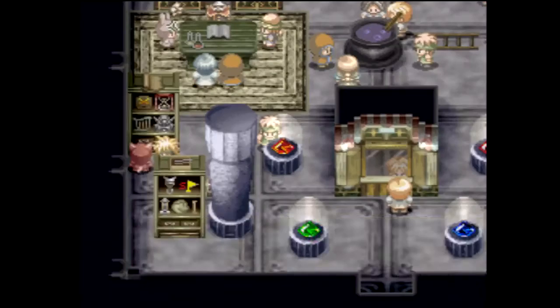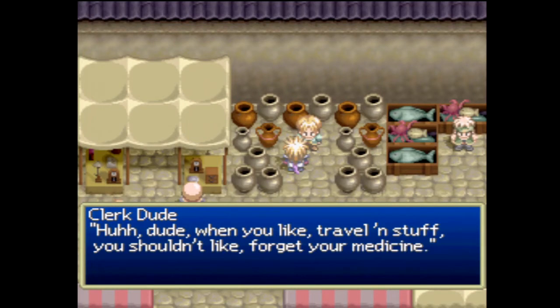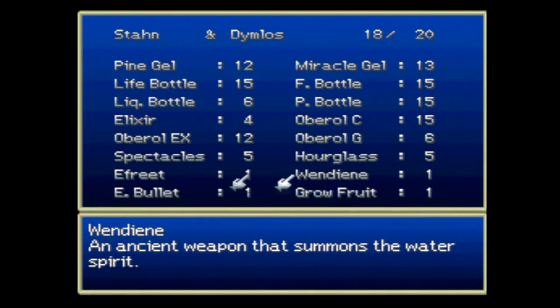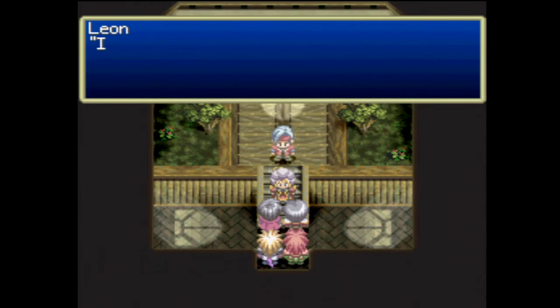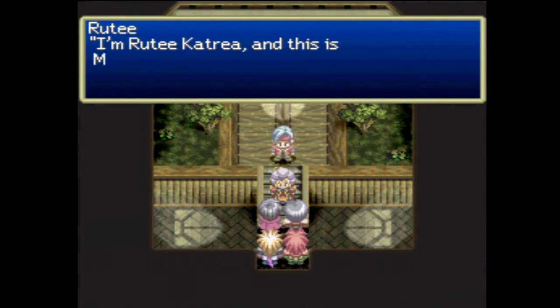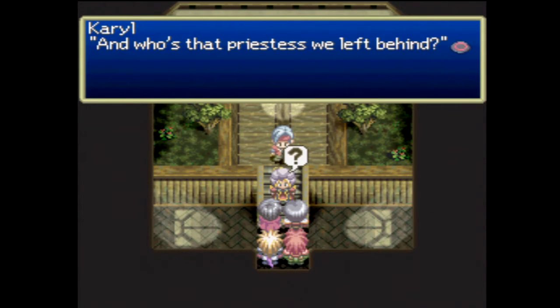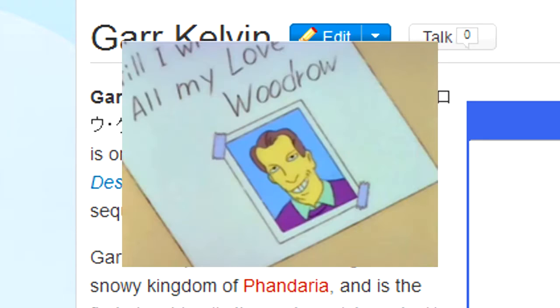The game certainly kept my interest throughout, and for being the first Tales game localized in English, the translation is done reasonably well — even if some of the dialogue is a little late-90s, and some things like the Water Summon Spirit Undine are mistranslated. Most of the characters' names are different from the original Japanese — some with just minor spelling differences, but some are completely different, like Leon being 'Lion,' Gar being 'Woodrow,' Carl being 'Johnny,' and Bruiser Kang being... 'Mighty Kong Man.' Okay, that one I can understand changing completely.